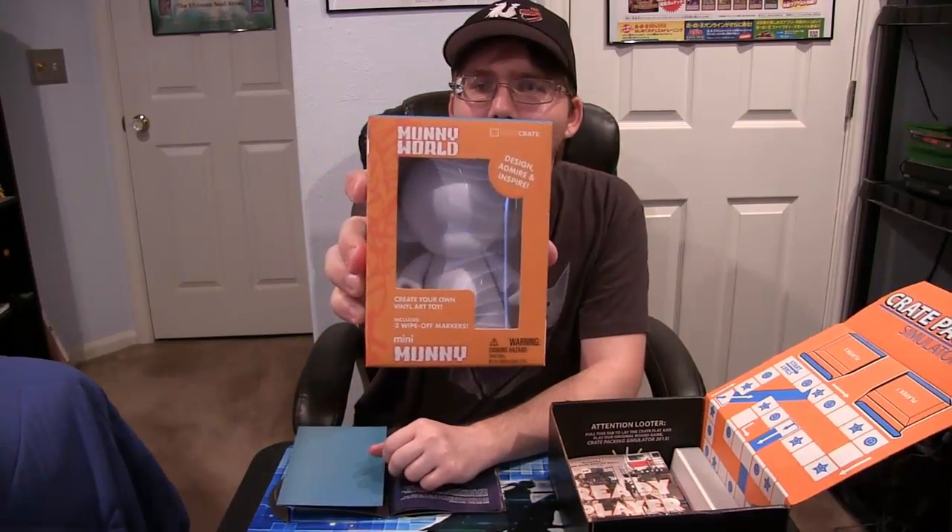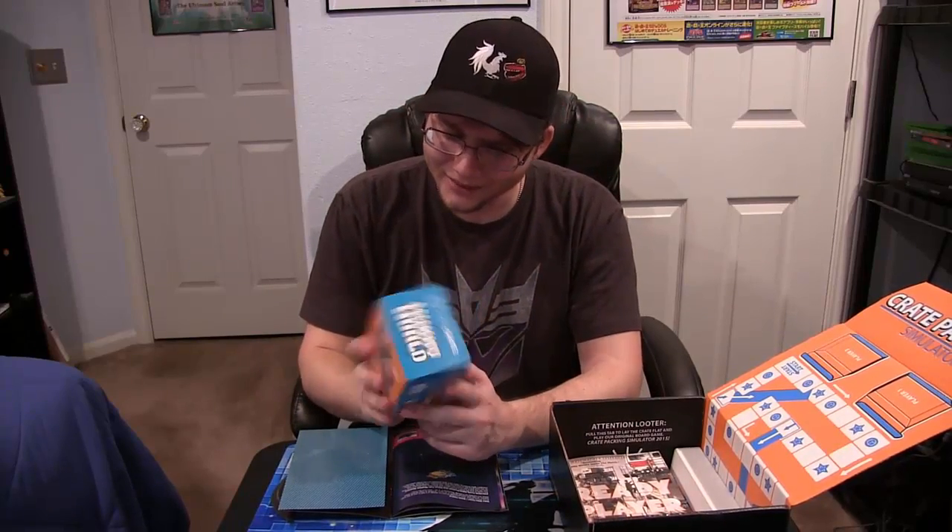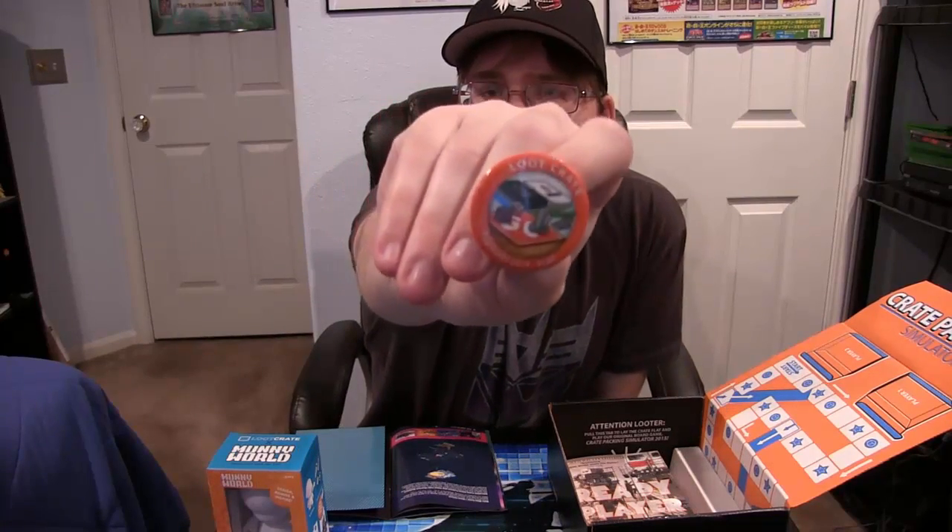Let's see, we have a Munny World figure. It's like you create your own figure — you just draw on the figure itself and make it into any figure you want. There's no way I'll be able to draw anything cool on this; I'm not good at any kind of art. But it's a really cool idea — you can use pencils, paint, crayons, and everything. Here's this month's pin. I've been collecting all of these and I need to do a collection video on them.